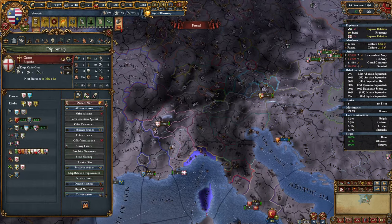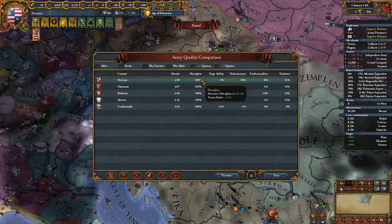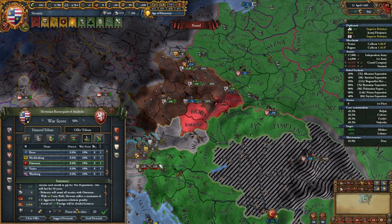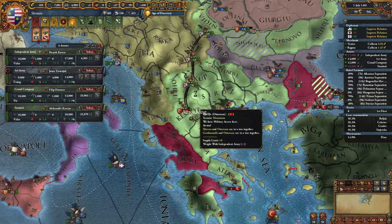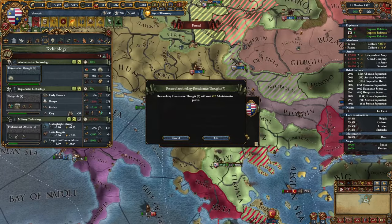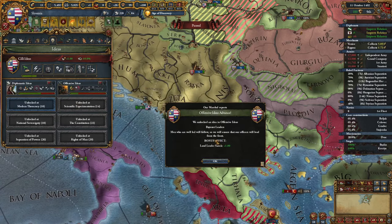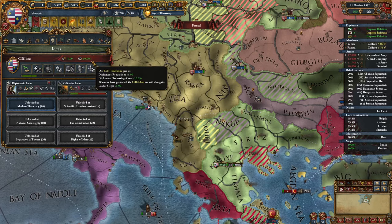We have stacked so many morale modifiers that we're way above the Ottomans now — and we match their discipline as well, so we're insanely strong. We got Bohemia out of the war — just give me war reps and break the alliance. Time to pay the Ottomans. I don't care about mountains — you're getting owned. Level 7 admin technology, which means another idea group. I'll be going for offensive ideas — let's unlock the first one: plus 1 land leader shock, and we get one more from national ideas, meaning plus 2 every battle. Wiped — he's no match for us.